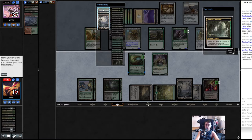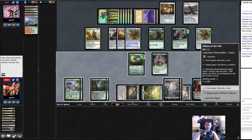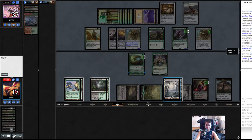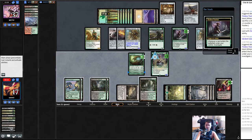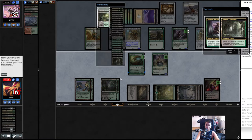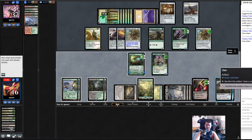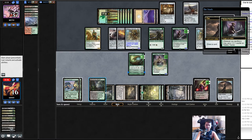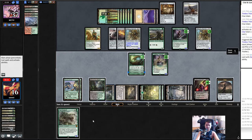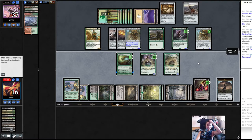They could have responded by pinging it — so we did good. Let's just see what we get. Nice — you can do it again. Let's see if they remember this time. Oh, they don't remember! So we got two more Clues. They could have pinged it. All right Lily — let's draw. Oh wait, they can't ping it — Walking Ballista doesn't have enough counters.